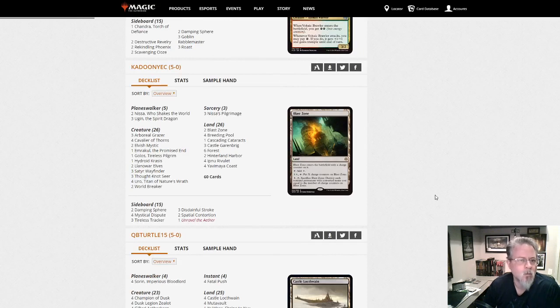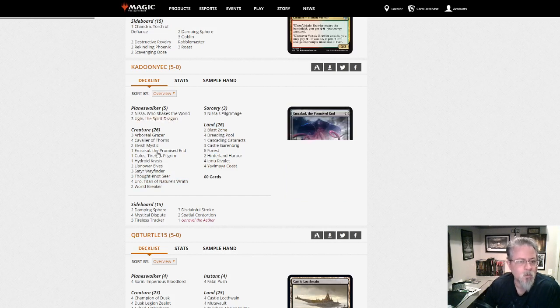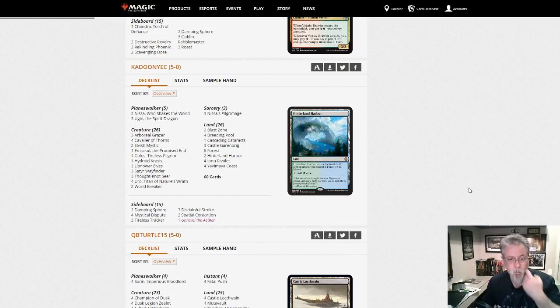This is the big green-blue green stompy — we've got World Breaker, Ugin, Hydroid Krasis, Golos — this is more of a blue-green ramp deck. Emrakul the Promised End — this is going to go over the top of a lot of things, and with enough creatures that spot removal is probably not good enough, relying on sweepers to take it down. This is Pilgrimage to help ramp. Powerful deck — you can get under it, you can control over it, but this is close to king of midrange.